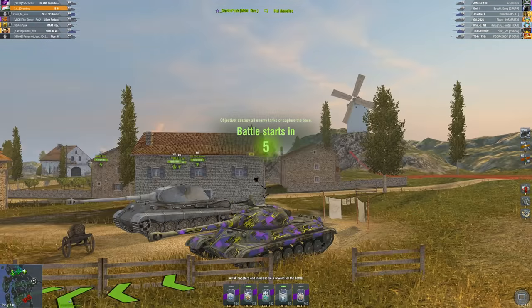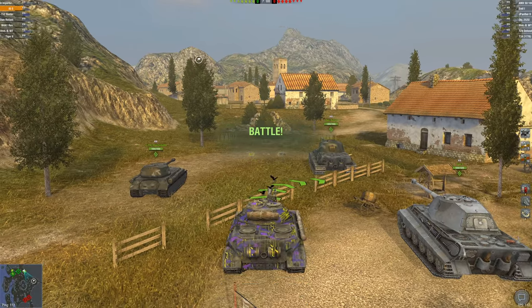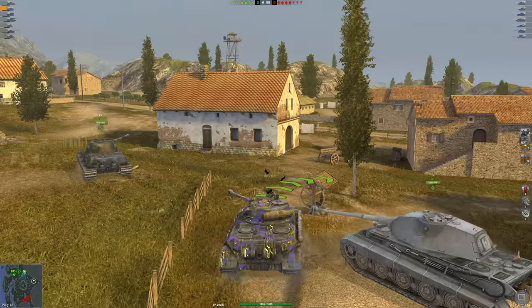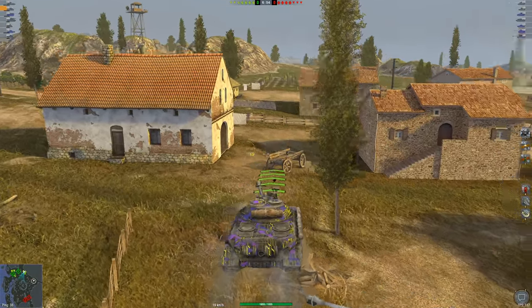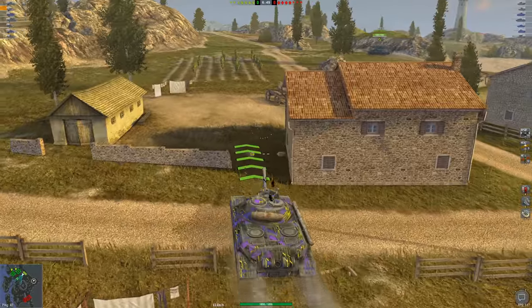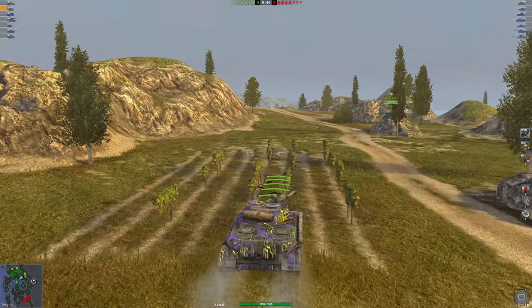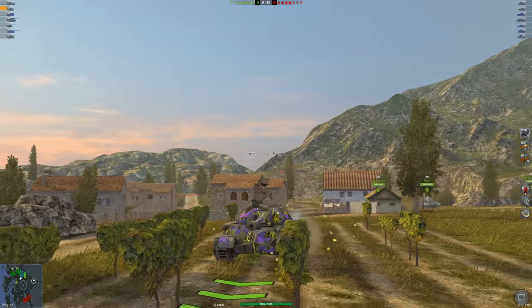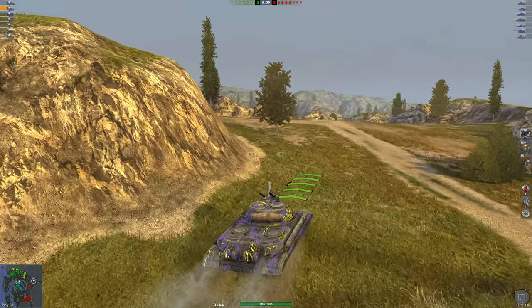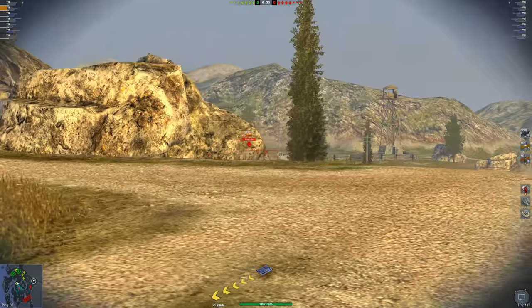The turret armor on this vehicle, while it does have a cupola on the roof, is very strong because of that Russian rounded design. In my opinion this is one of the strongest turrets tier-for-tier in the game. The frontal armor is very thick too — if you use the five degrees of gun depression effectively and angle it, that upper plate becomes really sturdy. The IS-5 also has decent damage per minute, and I love the look of it — it's symmetrical with that beautiful Russian hull.